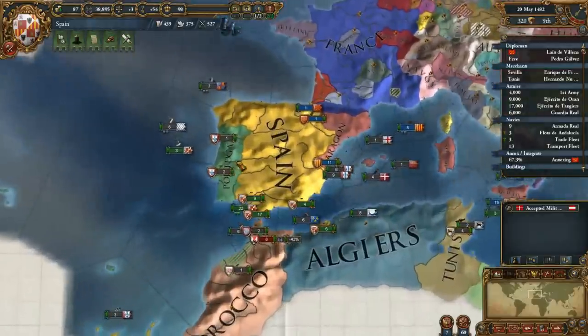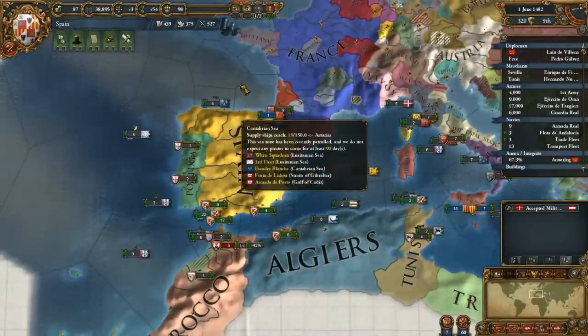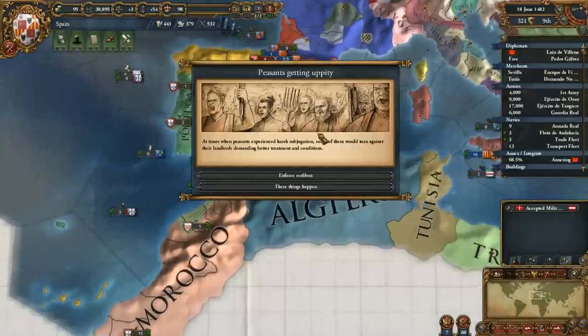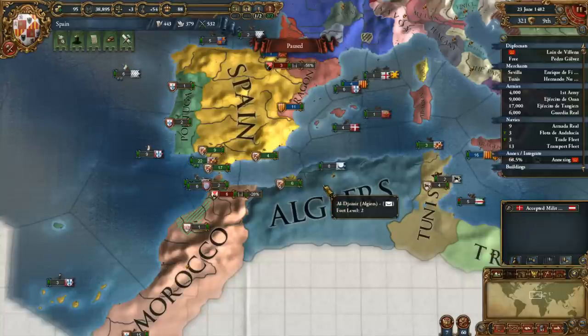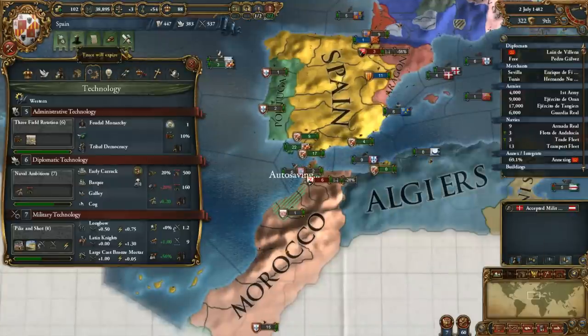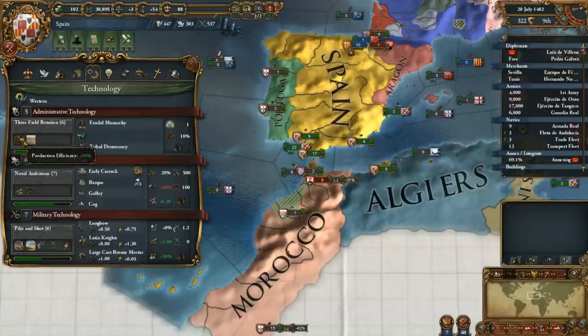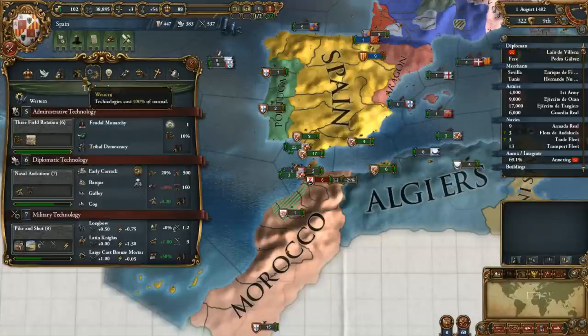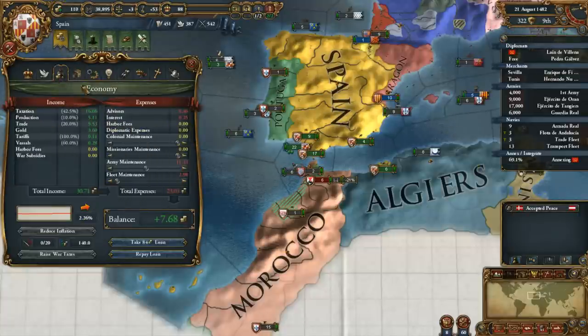We need an explorer. We're working our way up there. Let's speed things up. Generally speaking, I'm happy about how this is going. Peasants are getting uppity - I can lose administrative power, which I do not want, or lose some legitimacy. I can afford to lose some legitimacy, so that's alright. I don't remember if I have the light bulb message turned off - no, I guess not. So it should come up when the three-field rotation gives us more production efficiency, which is actually pretty decent.